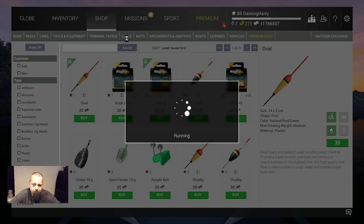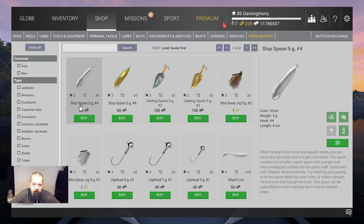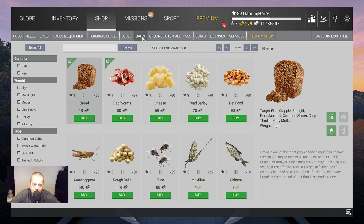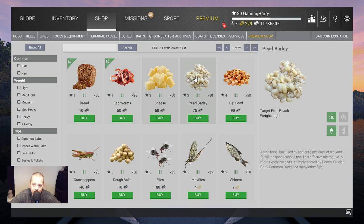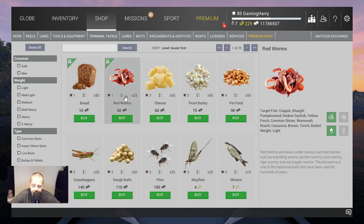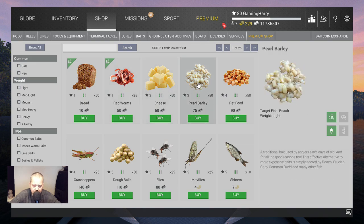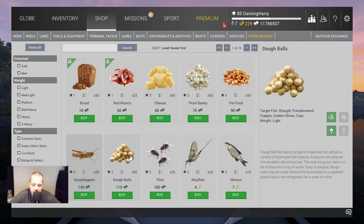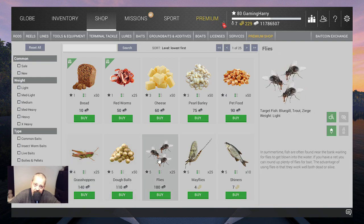Then you have the lures. When you're level 5, you can buy lures — and trust me, you want to do that when you're level 5. You want to buy one of these, and I will explain why later. Then you have baits — that's the food, the bait you can buy. Right now you can buy bread and red worms, and probably you got pearl barley — they gave it to you when you start the game. Later at level 5 you can buy flies and grasshoppers, and that's what you want at level 5.